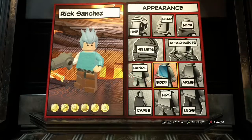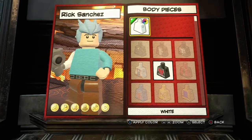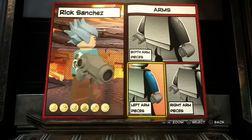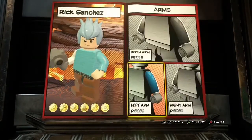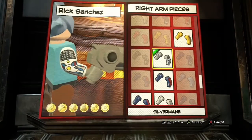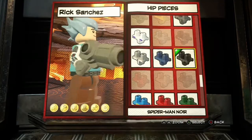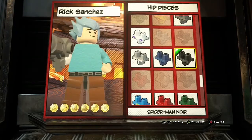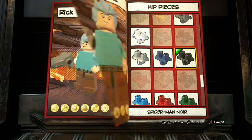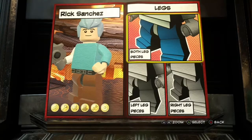The body is pretty simple. If you can find another body type close to the coat, go for it. The arms are basically the same thing. The right arm is Silvermane to expose those robot parts. The hips are Spider-Man Noir, which is a good choice because of the belt — Rick has a belt with his pants. Legs are pretty simple, just white.